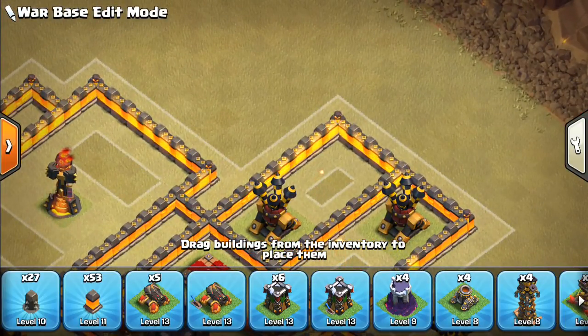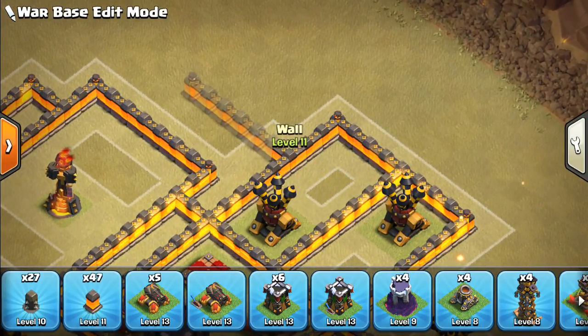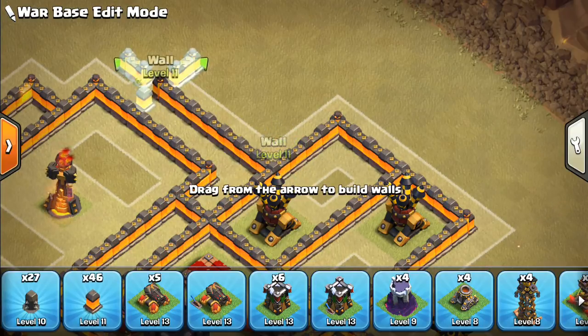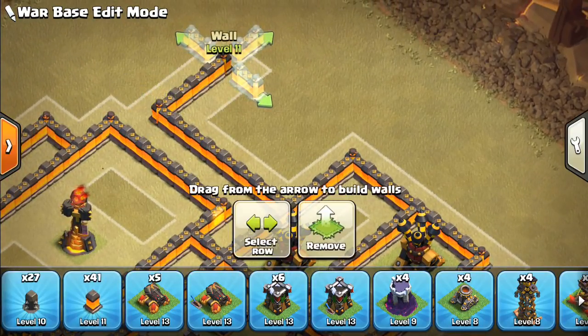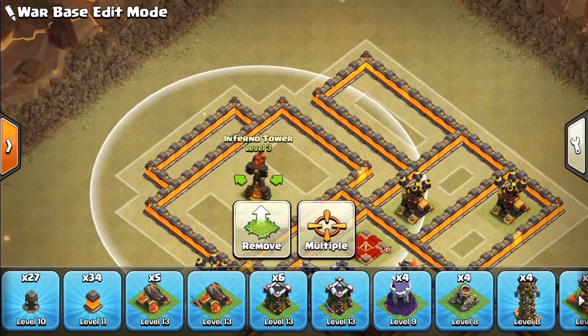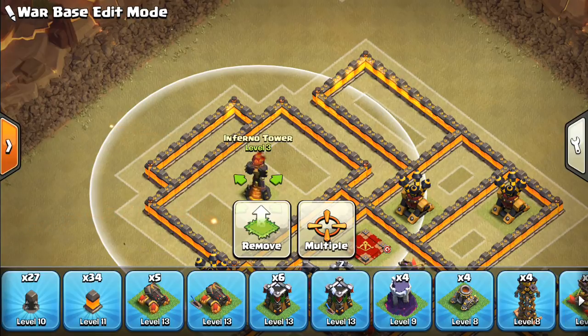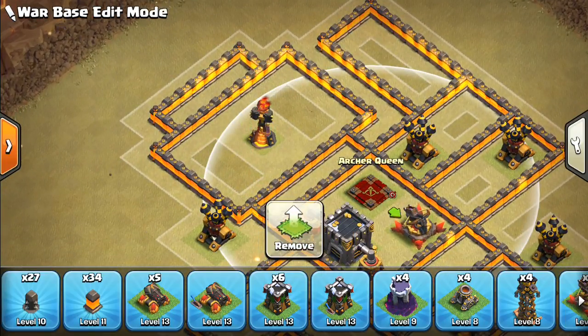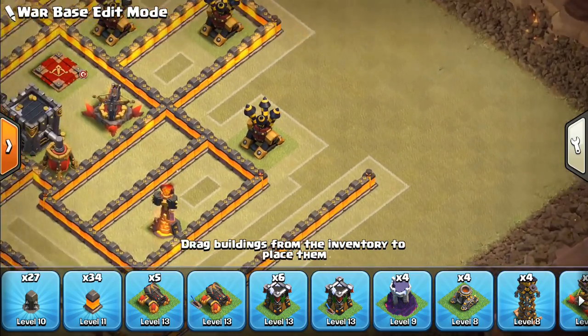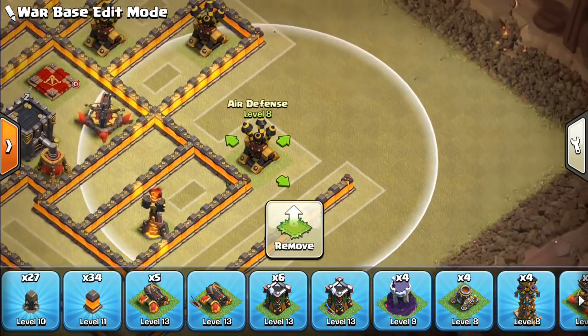This is actually an interesting little design — we'll have this compartment go out like that. This way the inferno has even more reach, because things can wander in towards where the queen is but it's still very narrow there. I think that's a nice little design.